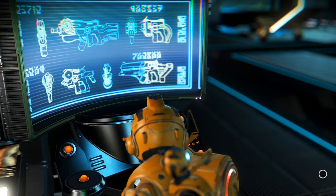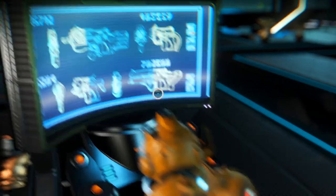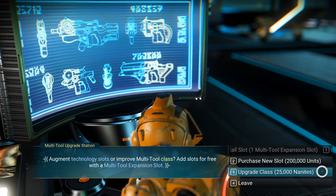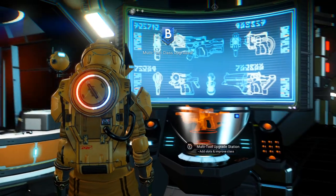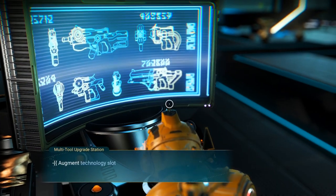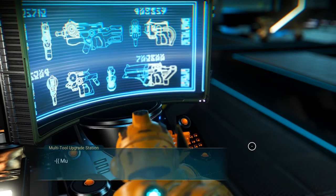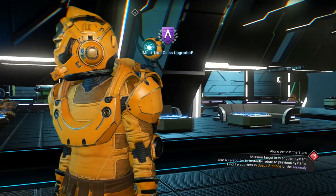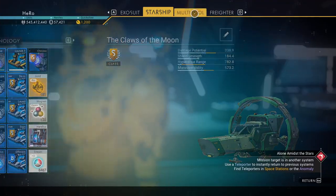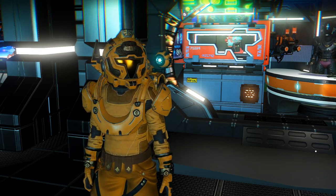We need to upgrade it first to B-class, then A-class, then S-class. Let's upgrade it now with 10,000 nanites to B-class. Now let's upgrade it to A-class — going from B to A costs 25,000 nanites. And now let's upgrade it to S-class, which costs 50,000 nanites. We got it — it's S-class now!